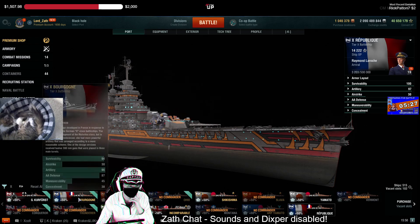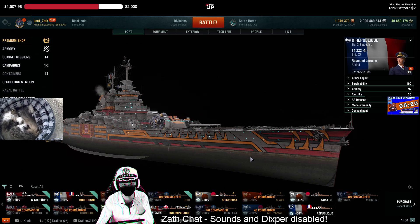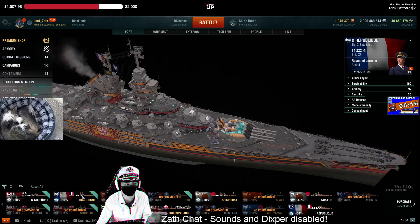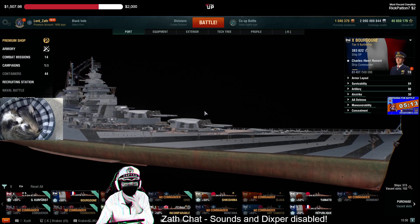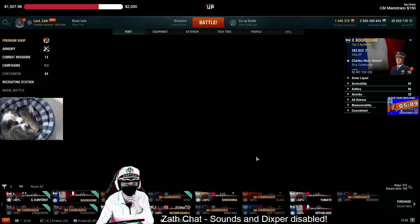Republique, along with Bourgogne, are probably my two picks for flanking battleships because of their speed and penetration capability. We saw Bourgogne being used in King of the Sea to great effect.